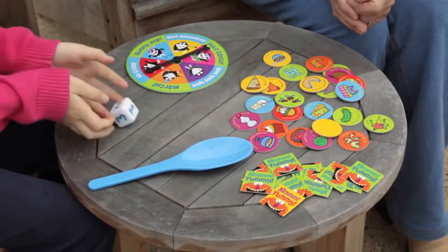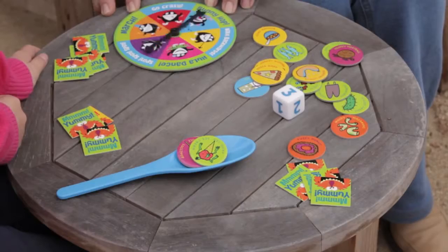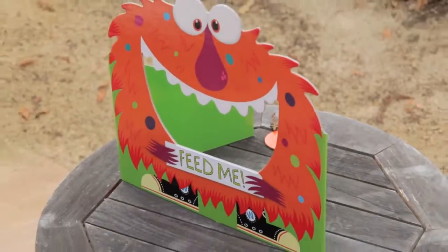Level two adds a spinner. The first player rolls the die and puts that number of silly snacks on their spoon. Then spin the spinner, hold your spoon of food, and move the way the spinner says to feed the Woozle.